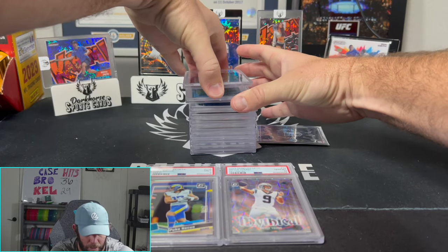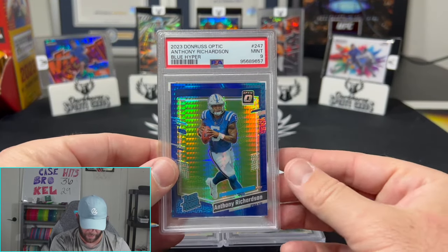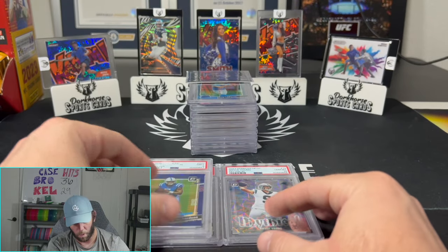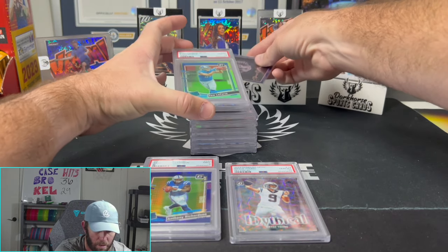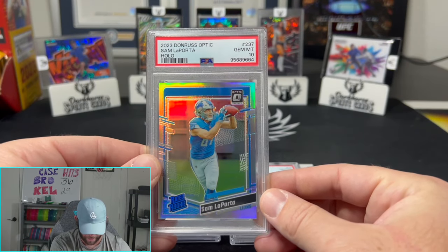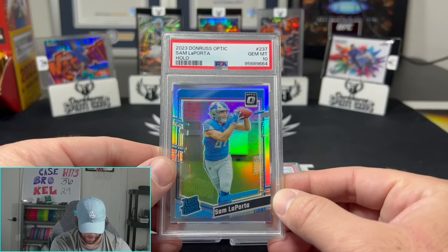The Blue Hyper AR is going to be on the nine — Mint 9. Color match, beautiful card — one of my favorite probably insert certs for AR out of Optic, just because of the color match. And a nice hollow Gem Mint 10 there for Sam LaPorta — beautiful, very nice, love it.